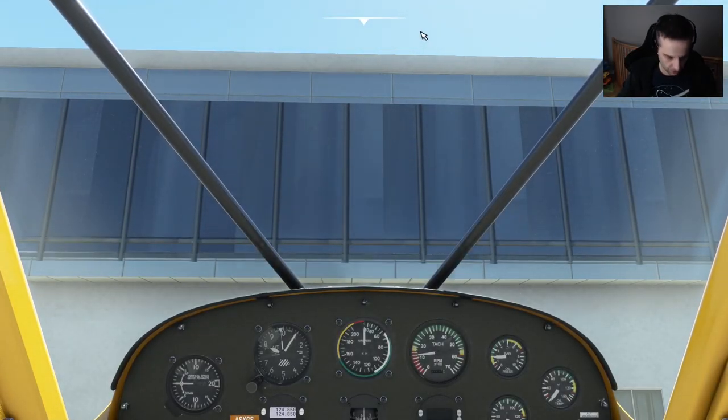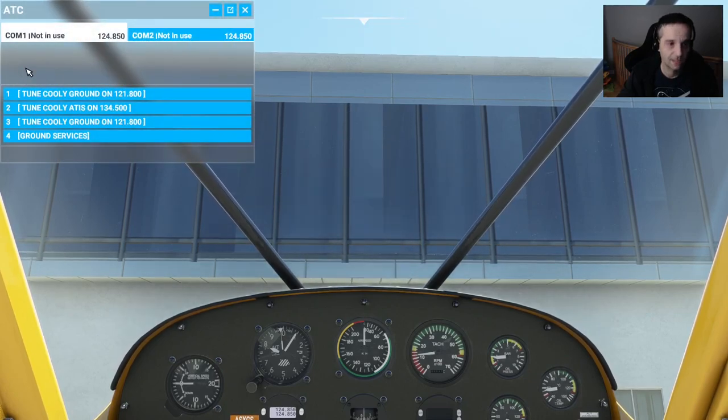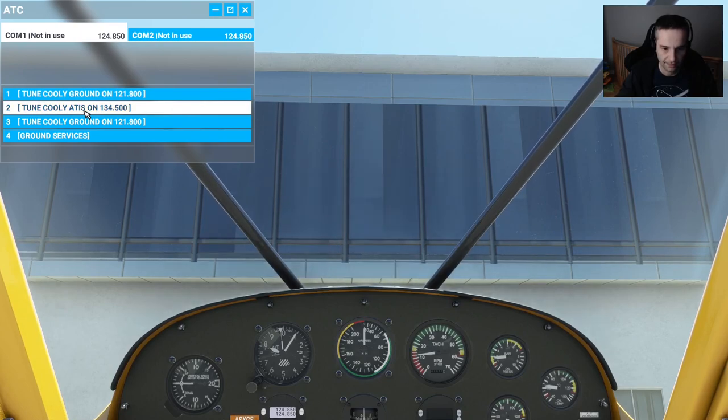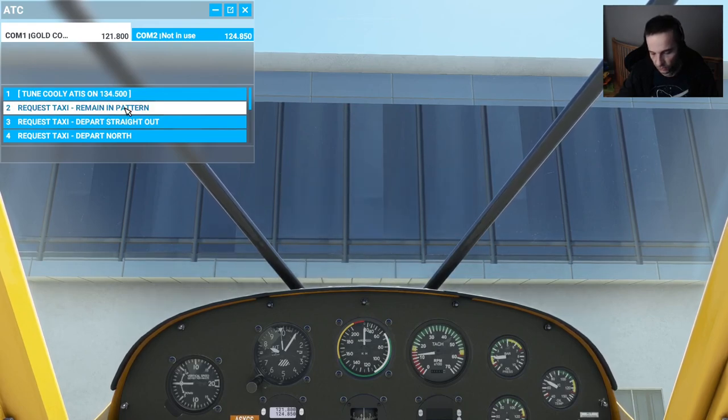We're ready to talk to air traffic control. You can bring up the ATC window by going to the top menu and clicking on the tower, or hit the shortcut key — by default it's Scroll Lock. We're going to be talking to the tower, which has several frequencies: ground, tower, and ATIS, which is what you tune to hear the current weather at the airport. We're going to ask for permission to taxi and remain in the pattern — meaning we'll take off, do a left-hand traffic pattern, land in a touch and go, then take off and come back.